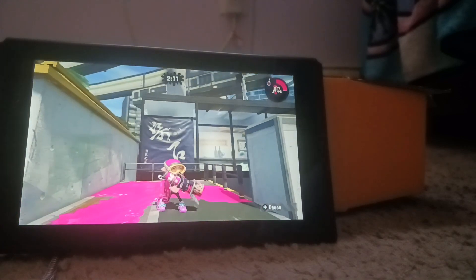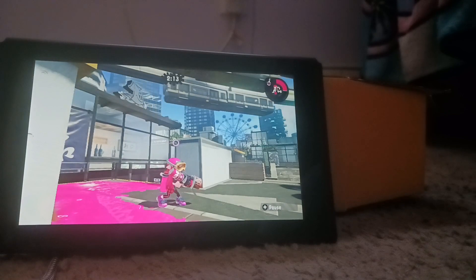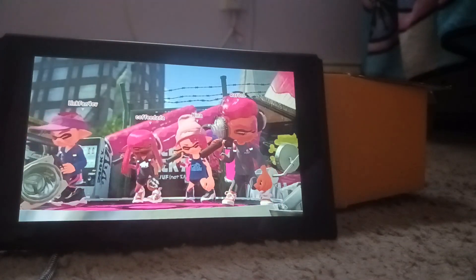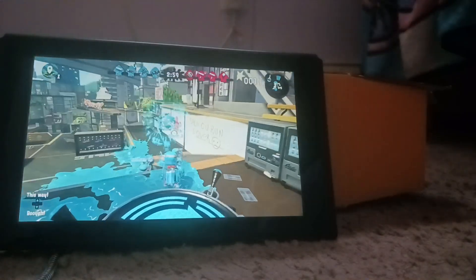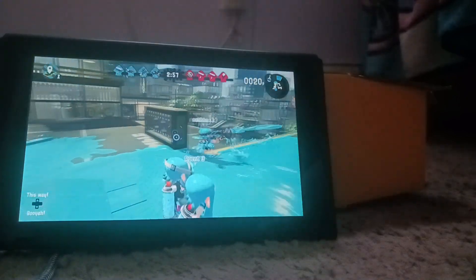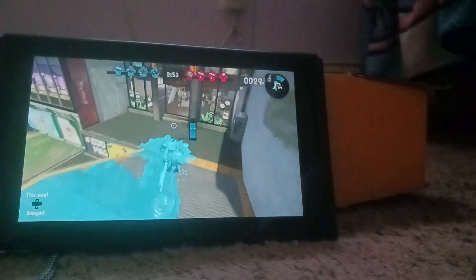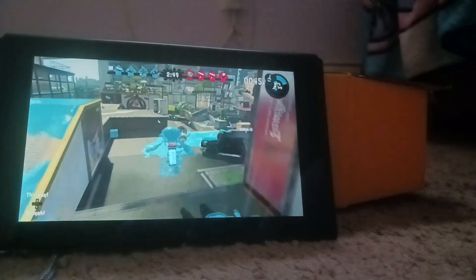I sent my worker, Sky the Inkling, to go do some matches there. All right, we're here on the reef, and I hope we get put against a team that isn't as experienced on this map. I forgot to grab my roller. Oh well — I hope something interesting happens.